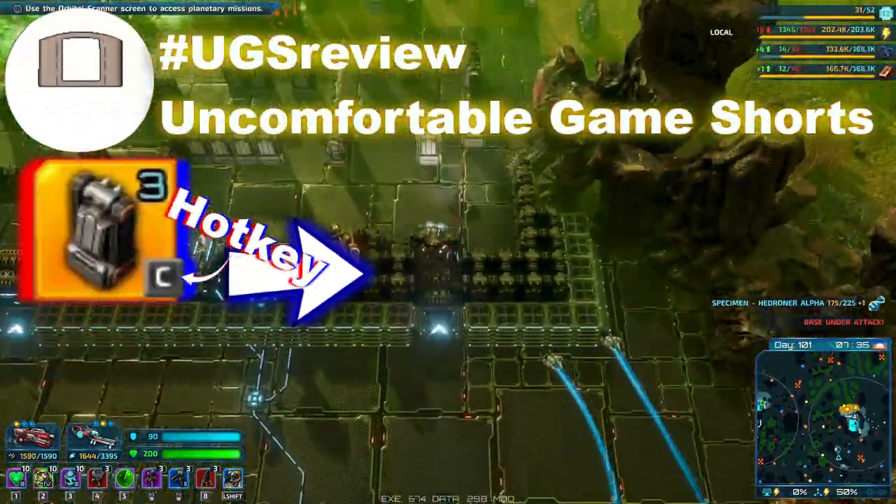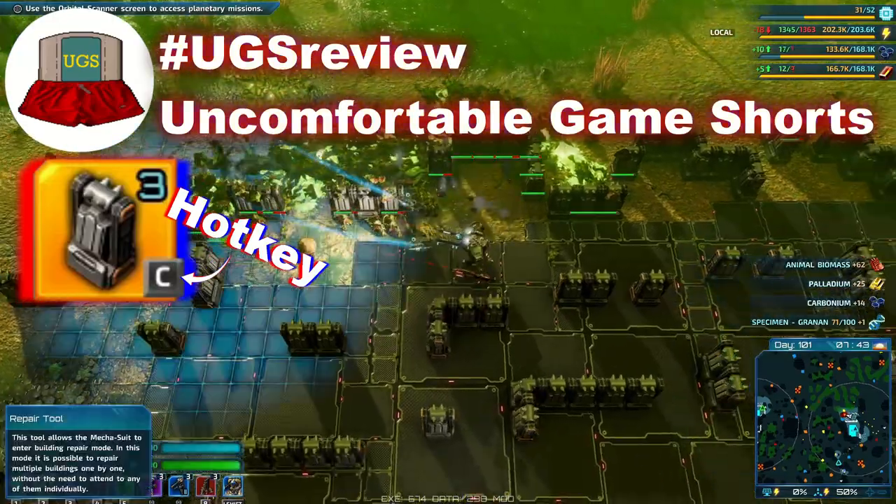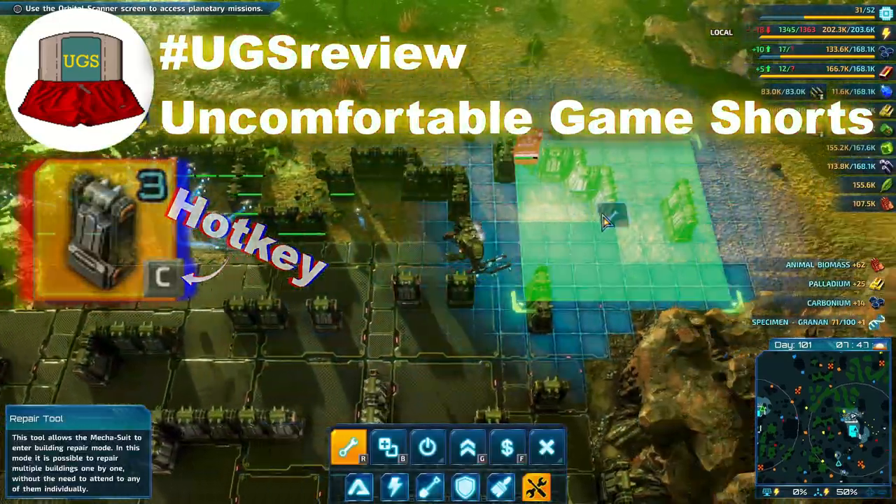To be safe, always double walls. I also like to place bits of wall out in front, since the enemy stops to gnaw on them before they reach your actual base.